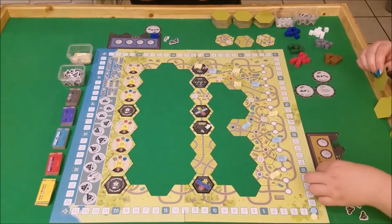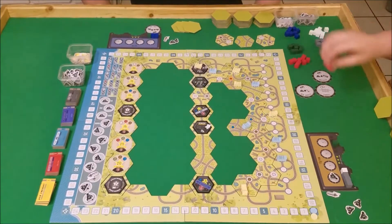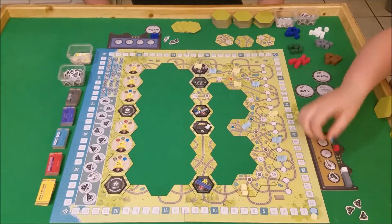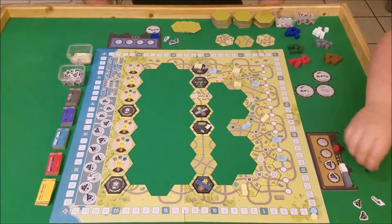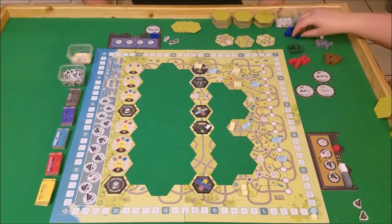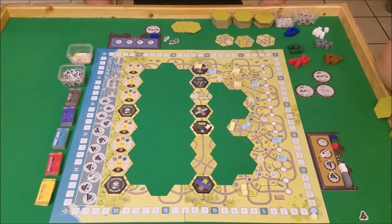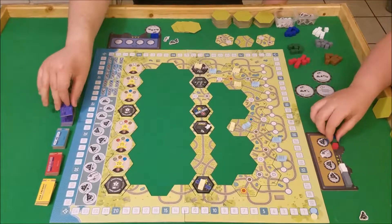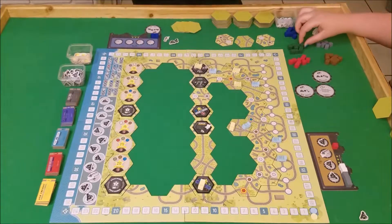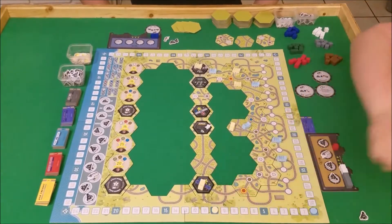My turn. I'm going to spend a coal to bring this one all the way around here and get a red. Then I'm going to spend a coal first — move this one and get a white. And then I'm going to spend my whistle to move this one forward two spaces and get this blue. Because I really want to get this before Chris gets it, I'm going to spend a coal here and spend my green and blue and gain ten points — ten victory points. And I have the first stock.